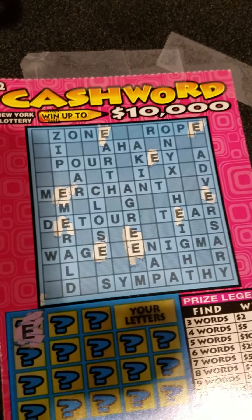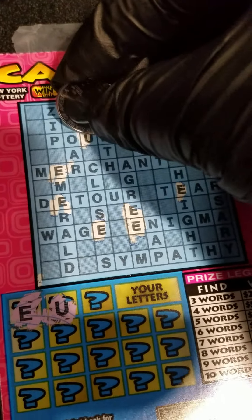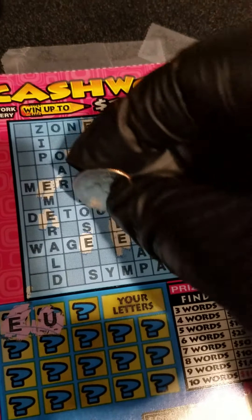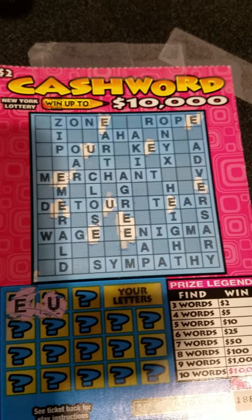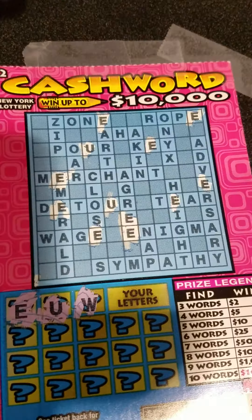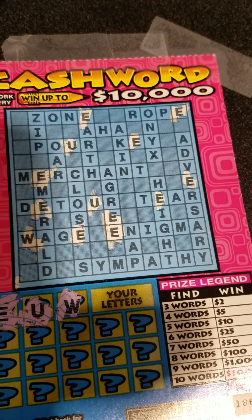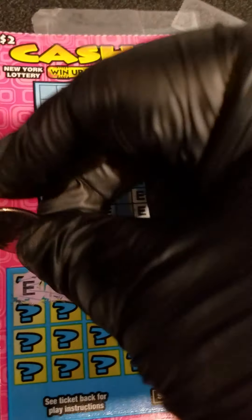And I think this is for E's. Next word is a U, and Detour. Next is a W for Wage, and I think that's the only W we have here. If you missed anything else, leave a comment down below about what I may have missed and I'll double check these tickets too, of course.